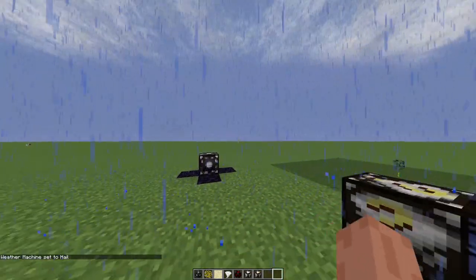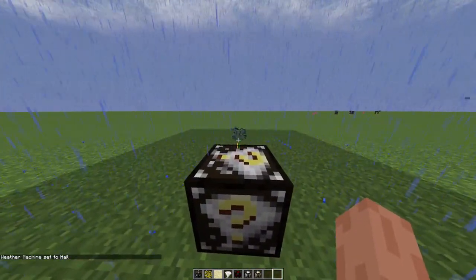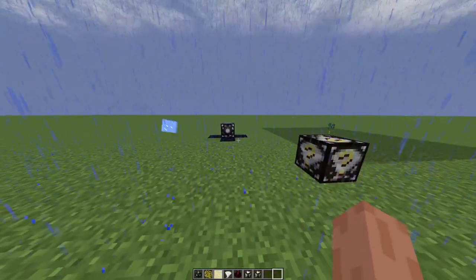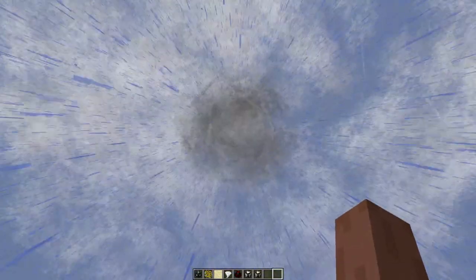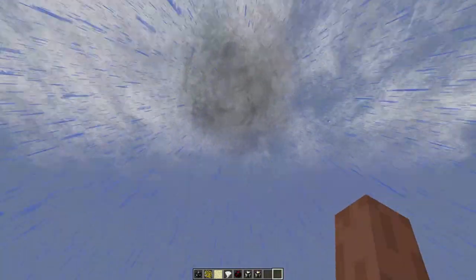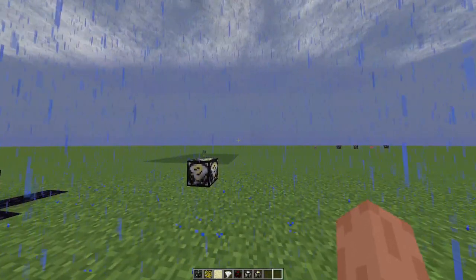Then we have the hailstorm. As you can see it changes and now hailstones are falling from the sky. These can actually do damage to you if you stand underneath — they do at least a little bit of damage, not much. But yeah, I don't want to just sit out here and get hit by these.